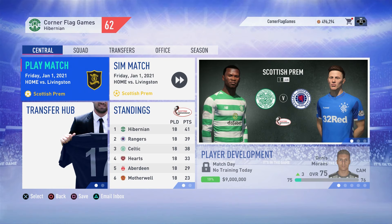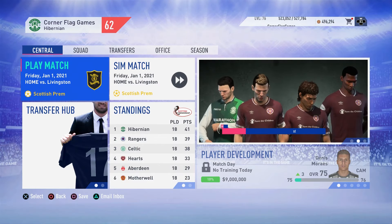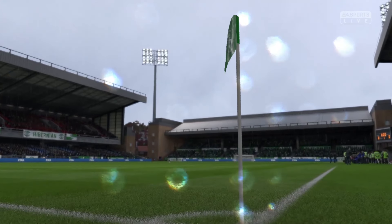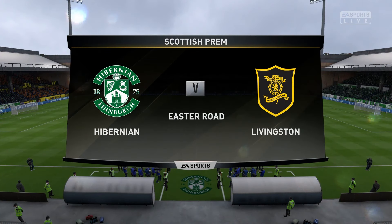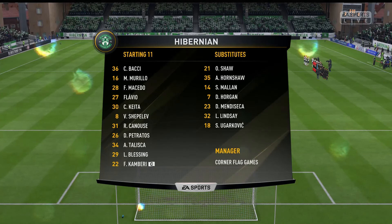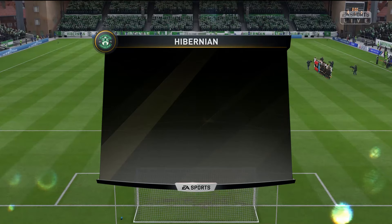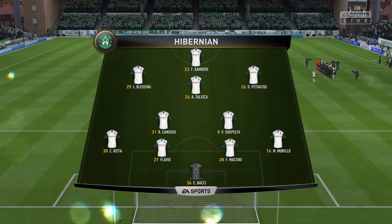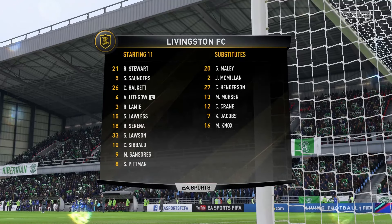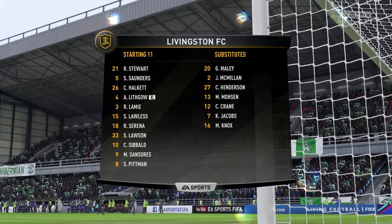Moving into today's third game — we are at home to Livingston in the league. Here is the Hibernian line-up: first team with Claudio backing in goal, back four of Murillo, Meccano, Flavio and Cech Keita. Shepilev and Knuse hold defensive midfield, with Dimi Petranos on the right, Lateef Blessing on the left, Talisker through the middle and Florian Kimberi up front. For Livingston: Stewart in goal, back five of Saunders, Halkett, Lithgow, Lamy and Wallace, Lawson, Sybil and Serena in midfield, with Pittman and Sansuos up front.